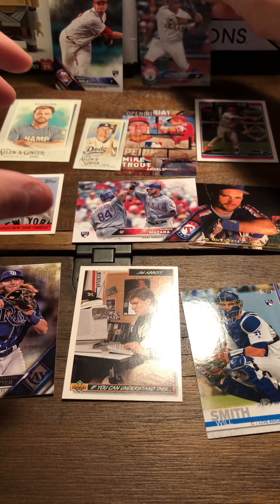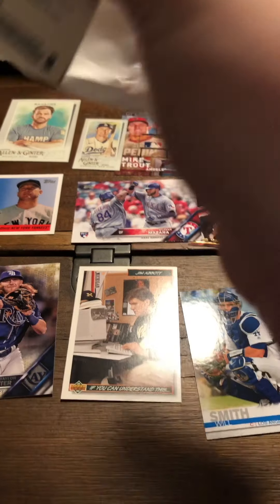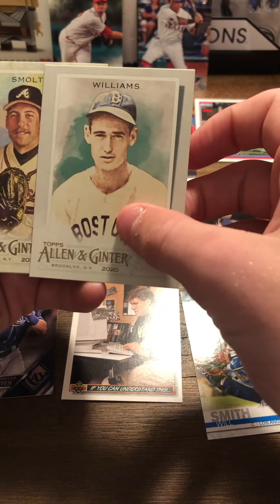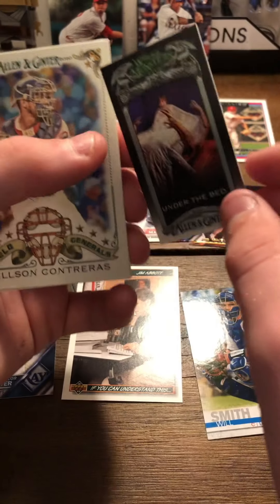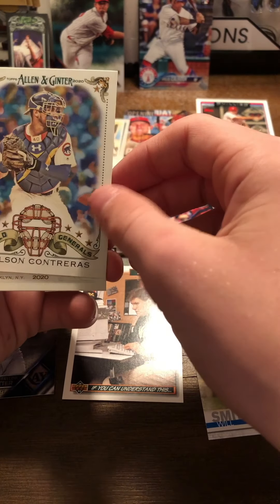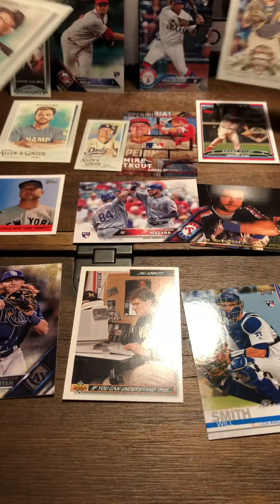Stanton goes back up there because he's a beast when it comes to the power department. I'm gonna do Ginter then Update. Kikuchi - I like Kikuchi, it's pretty cool. Williams and Smoltz - Smoltz seems weird to me. Under the Bed insert - interesting. Boom, you go up there. Field Generals, Vilgelbach - I don't know, he got released recently. Oh man I really liked him, I thought he was a good investment. Clearly it wasn't. Contreras - yeah we'll put the Contreras up there, why not.